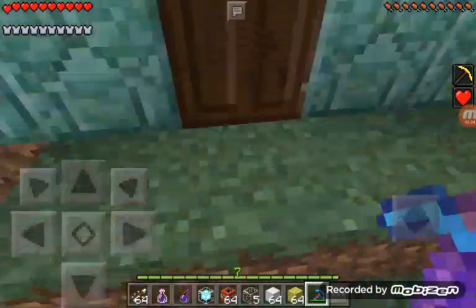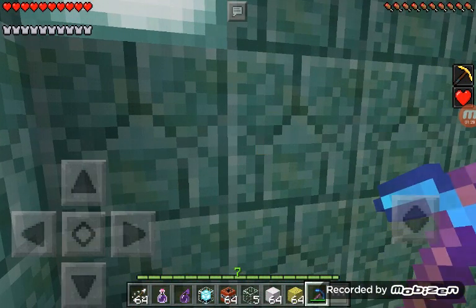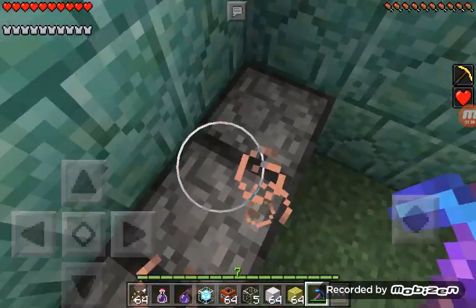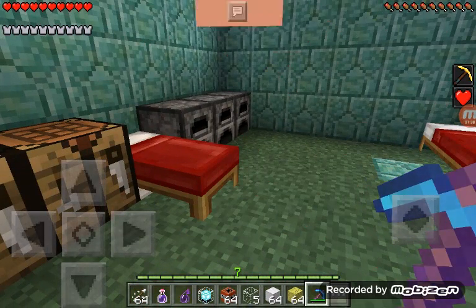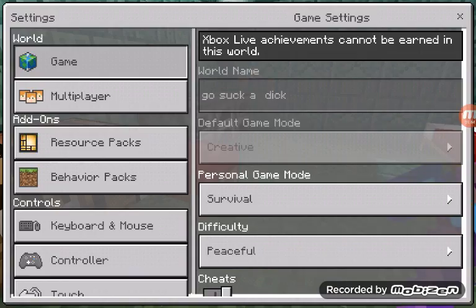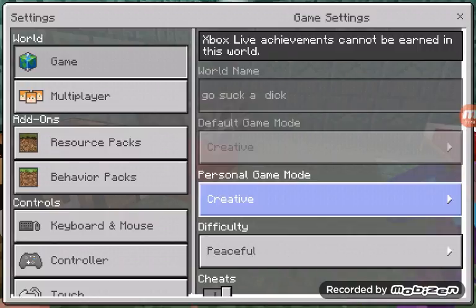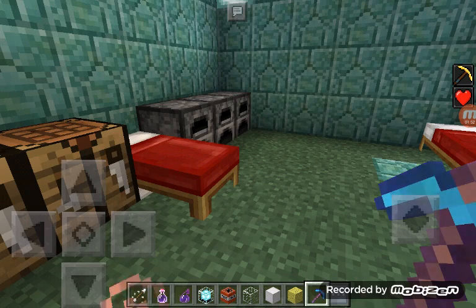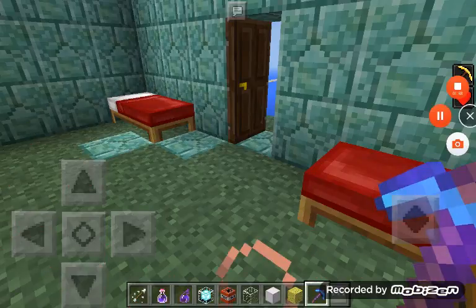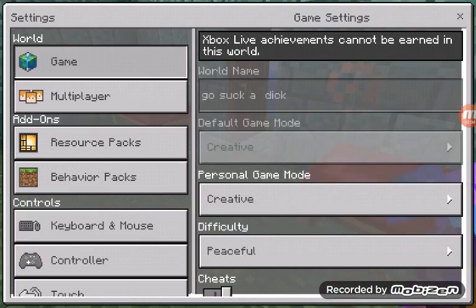Next up we have new kinds of blocks in the update, including guardians and withers. And now that this new update showed up, I can show you something cool — you can go to settings and see Personal Game Mode, which means you can set it to creative or survival whenever you want in the game, instead of exiting out and changing it.